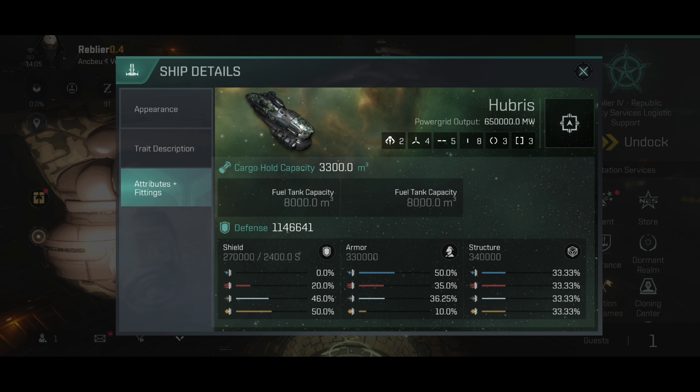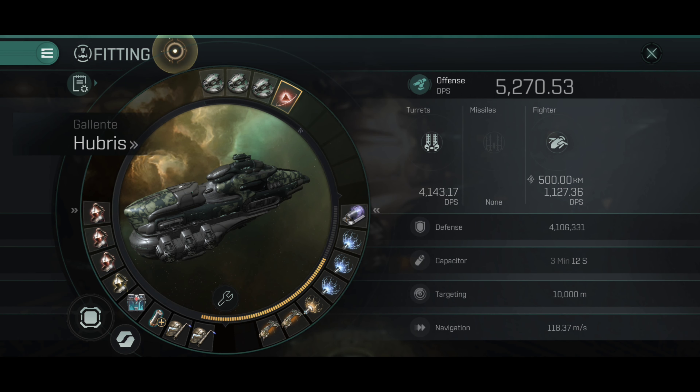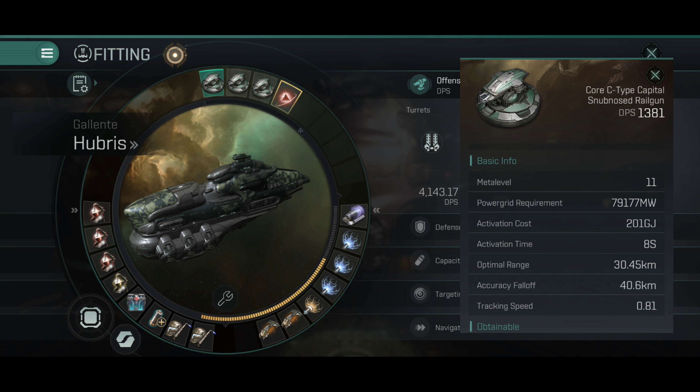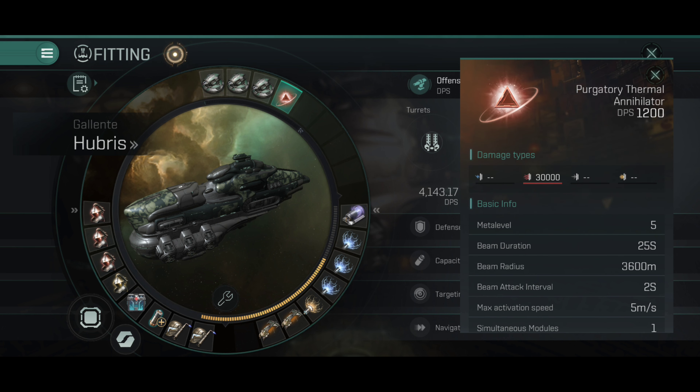It has two slots for fighters, four high slots, five mid slots, eight low slots, three combat and three engineering rigs — which is interesting, since this is the first time in the game that we see fighters on a non-carrier capital. Now, 527.53 DPS is the cold DPS in station. The blasters do have good range and are known to have the best tracking, and that trend continues with the capital railguns. The high angle weapons on this thing are pretty awesome — I'll be using them later on.